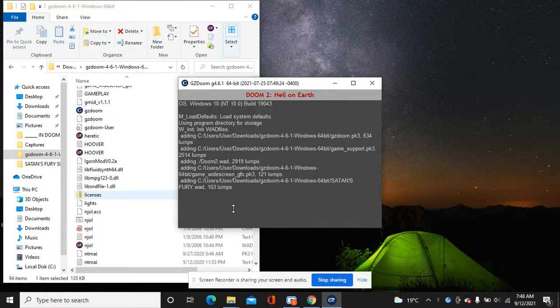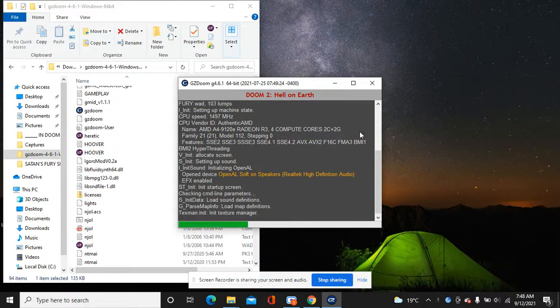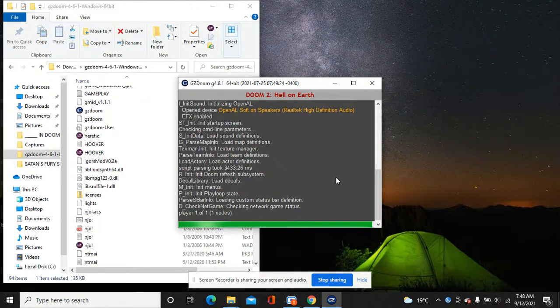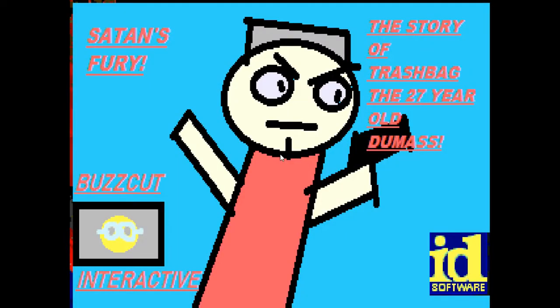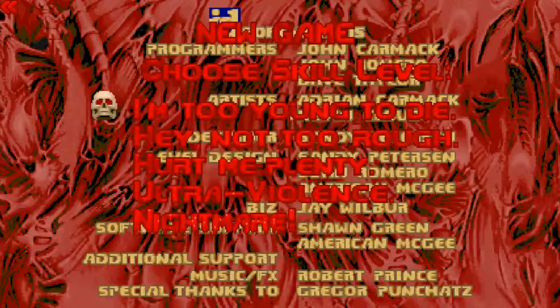I am making it, but the title screen should tell you everything. It's actually got custom graphics and stuff, so this is my first mod that actually has custom graphics. Satan's Fury: The Story of Trash Bag - 27 year old dumbass. As you can see, Doom 2 is crossed out and Satan's Fury is put in there.